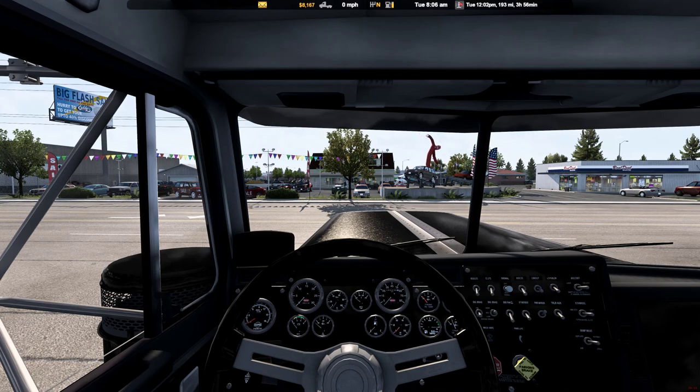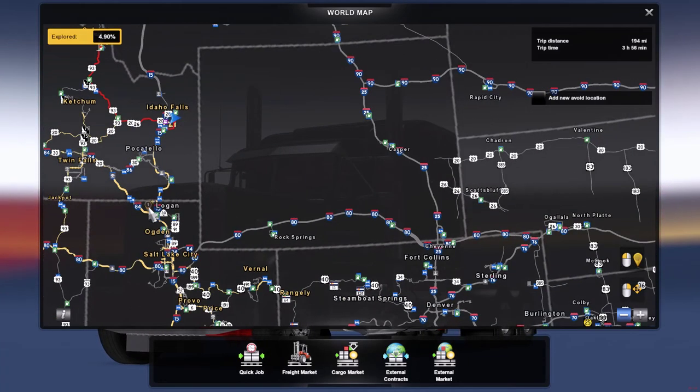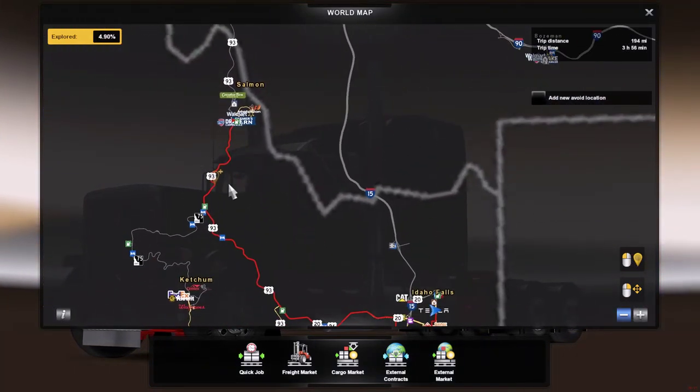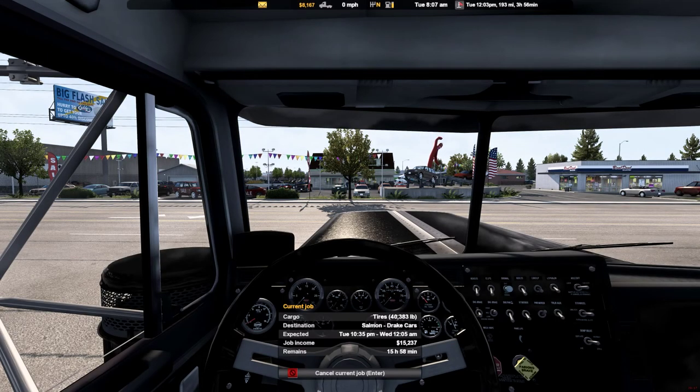Hello everybody and welcome back to American Truck Simulator. Today we're going to be going from Idaho Falls to Salmon. We got 40,000 pound tires, going to take them up to the car dealership.